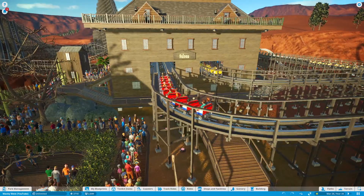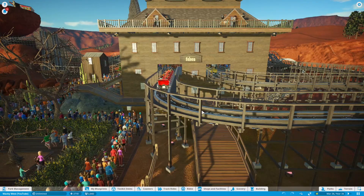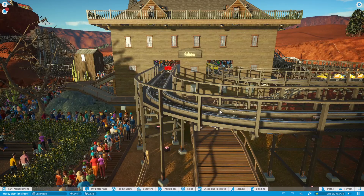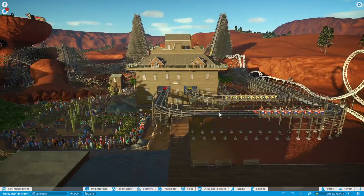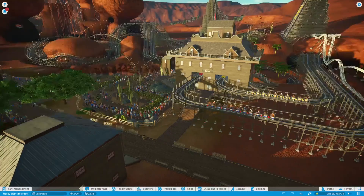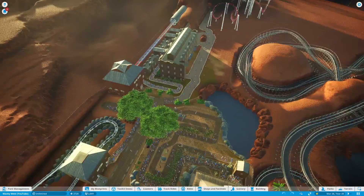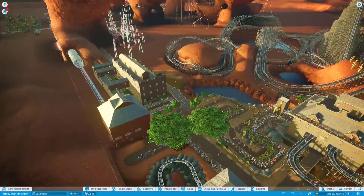Here is the racing wooden coaster that we built — the Western Standoff. This is an amazing coaster, one of my favorites we've ever built. If you want to watch us build it, go back to episode 6. We're now on episode 8, and it's crazy because today is the one-year anniversary of Wacky West. I thought I'd bring you guys a two-episode special — we're going to build a brand new roller coaster. So this is the entire area at its fullest.